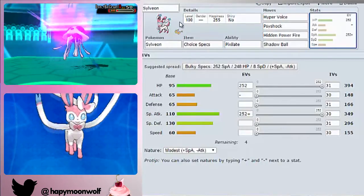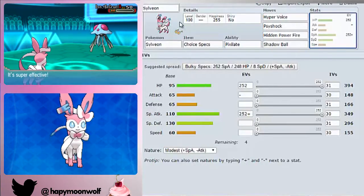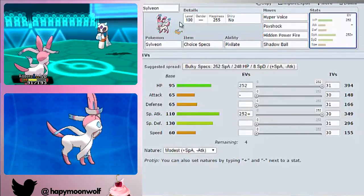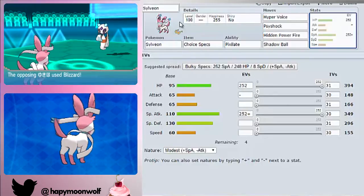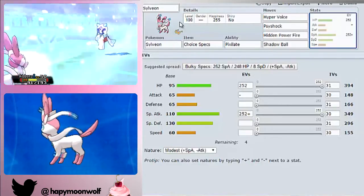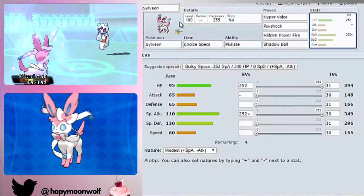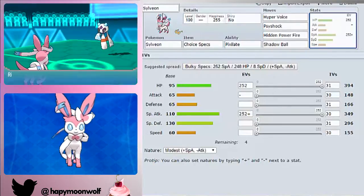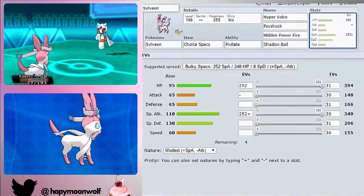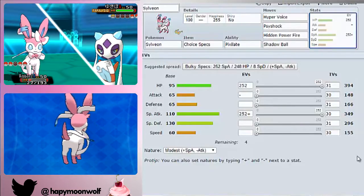I haven't really tried other Sylveon sets, but I know it can be quite good running Leftovers bulky with Wish, Calm Mind, Draining Kiss, and stuff like that. It gets Heal Bell which can make it a Cleric. There are a lot of Fairy types that get Heal Bell, so you can really change it up depending on what kind of team you're building. That's pretty much everything I have for Sylveon.